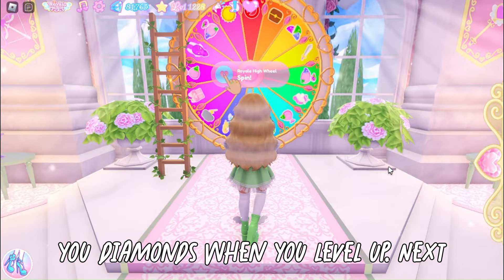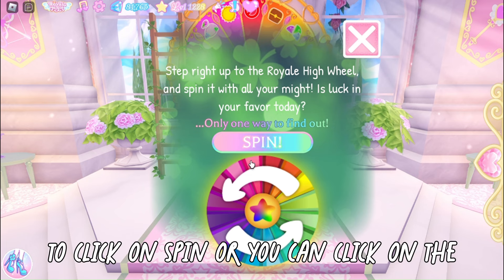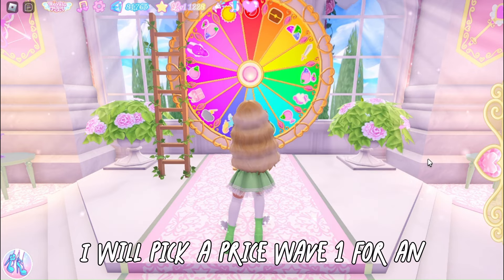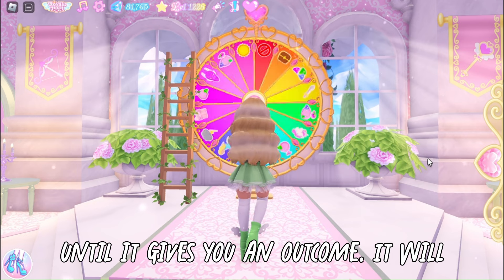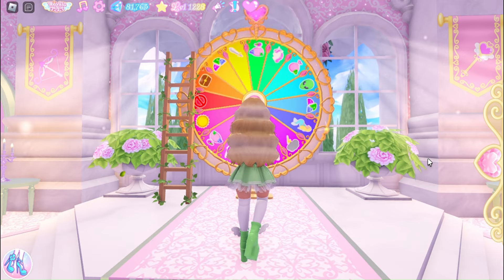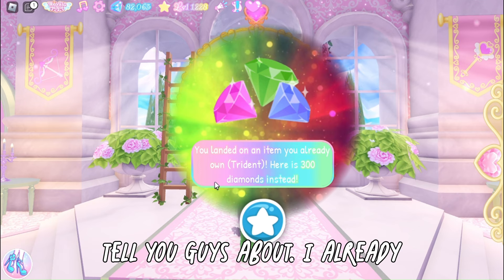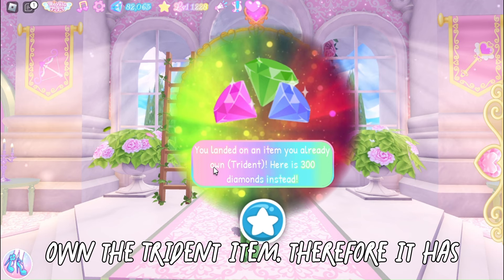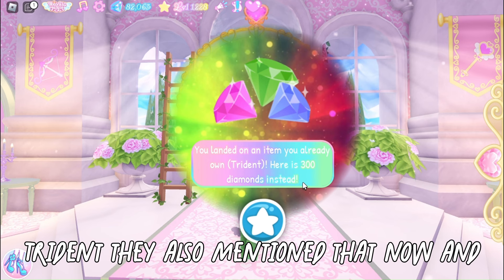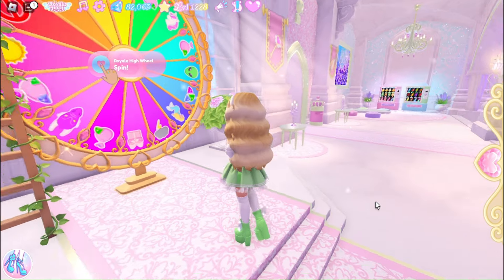Next is the Royal High wheel. Click spin on the wheel, then choose price wave one or price wave two — I'll pick price wave one. Wait for it to stop spinning and a pop-up will appear. I landed on a sword item, but since I already own the trident item, the game gave me a message saying I already own it, and instead gave me 300 diamonds as compensation. So now I've gotten 300 more diamonds.